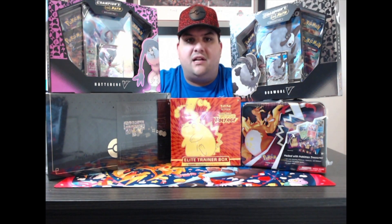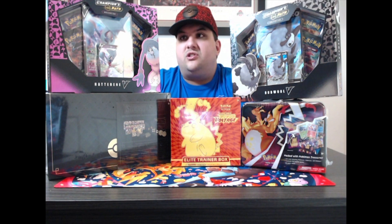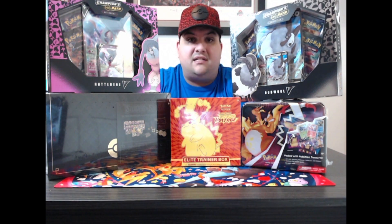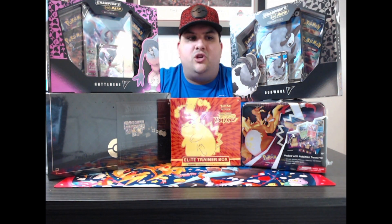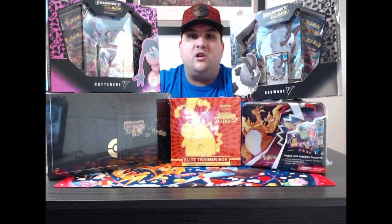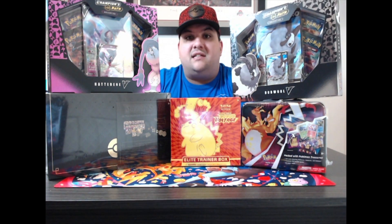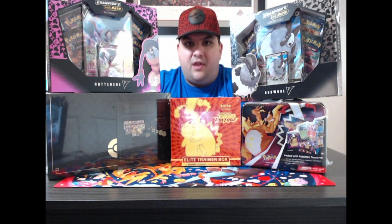I got into making videos at a very good time when all these new exciting packs were coming out. As you can see on the screen right now, I have two Champions Path box sets that I was able to get — the Double V and the Hatter and V. I'm not going to open those today, but I do plan on eventually opening them. I haven't been able to find Champions Path at all in any of the stores, except for one GameStop where I found two of the Hatter and V boxes. I got some on eBay and picked up the others at that GameStop.